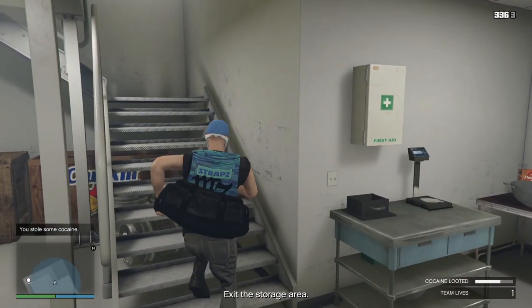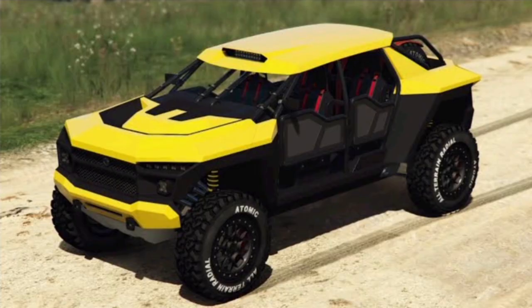The podium vehicle inside the Diamond Casino is going to be the Declasse Draugur, and I do urge you to try and win this one this week if you don't own it. It is in my opinion the best off-road class vehicle in the entire game — it's absolute fun to take off-road for hill climbing, just an absolute blast. This is a really fun vehicle to have.